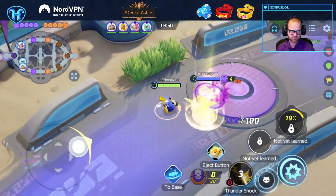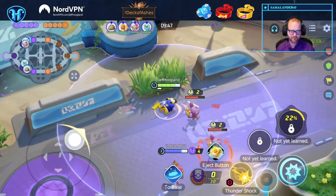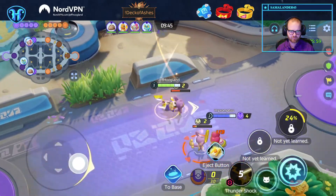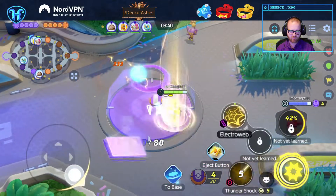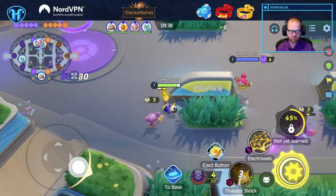Volt Tackle is really hard to deal with as Greninja unless you have full heal. That Volt Tackle Electro Ball combo is just awful.